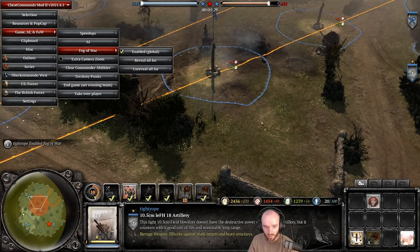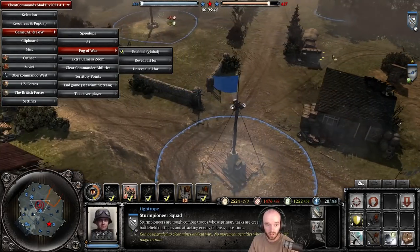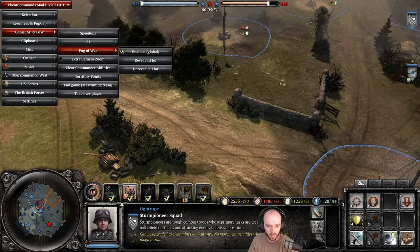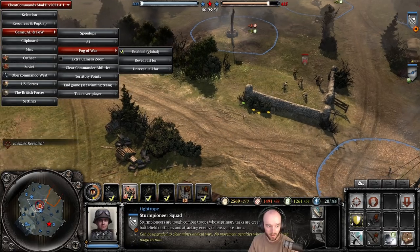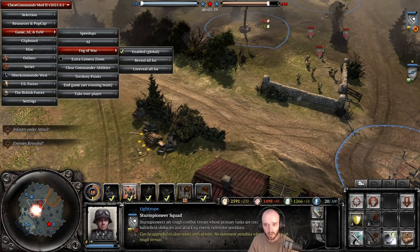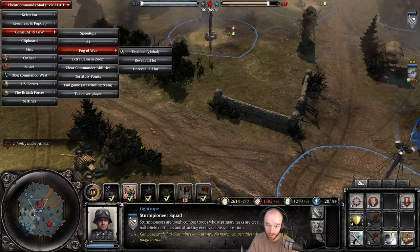Testing whether you can target the ability into the fog of war: you can place the zone without sight, but it will not automatically target enemies in the fog — you need sight for it to fire. So overall the ability has significant restrictions: friendly territory only, requires sight, low penetration against vehicles, questionable AOE compared to a regular barrage.